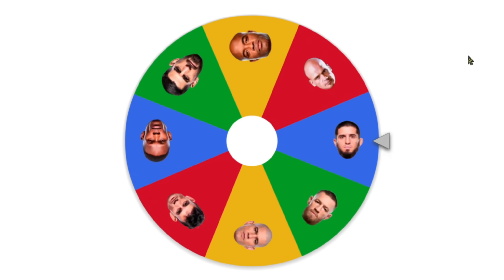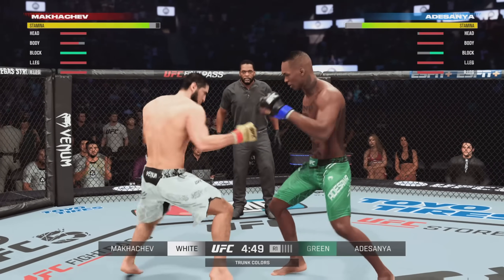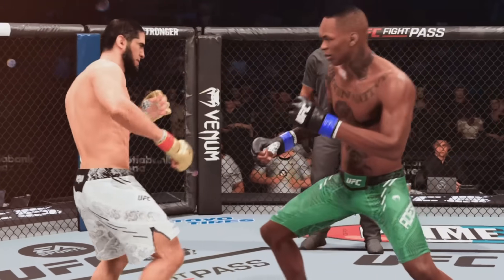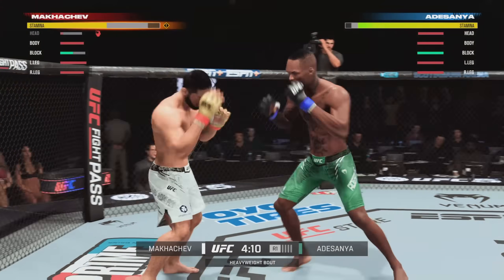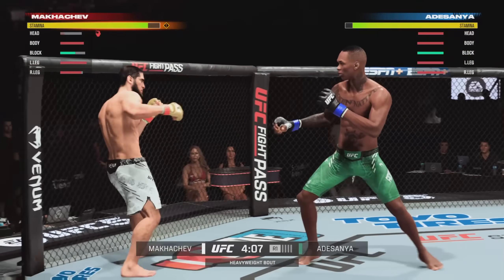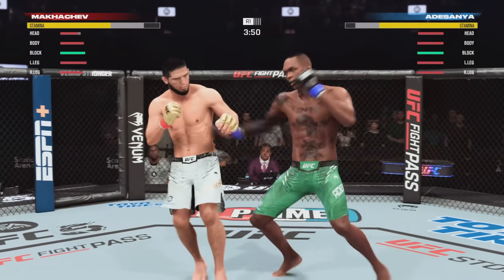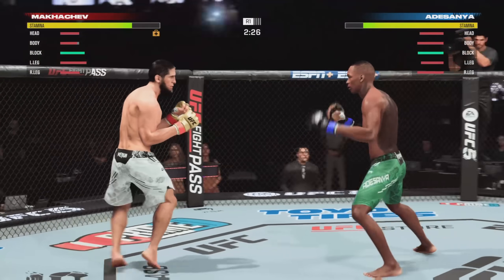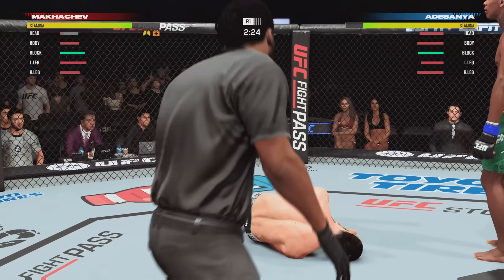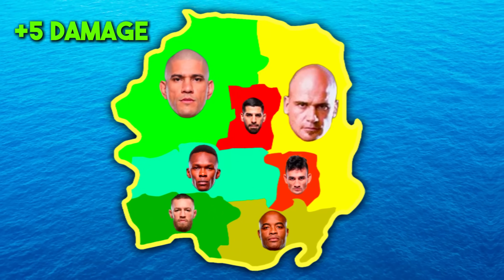We spin again and it's the turn of Islam Makhachev, who must move to the east to invade Israel Adesanya. His opponent is compromised. Adesanya is going down — he's hurt. Israel Adesanya simply destroys Islam Makhachev, takes away his territory, and obtains 5 plus damage.